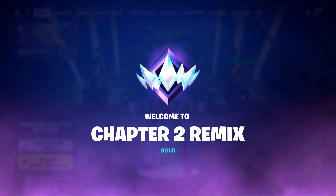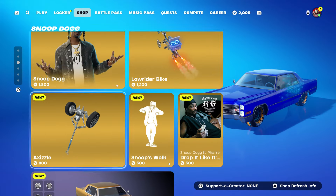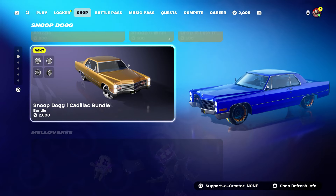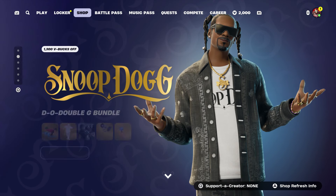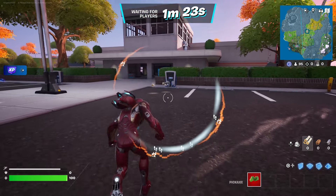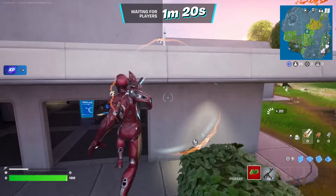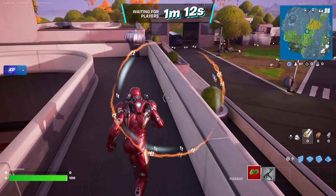We don't have to hover to the Eminem skin again because we already did that. We're just going to start up a Battle Royale. Once you start it up, hover to whichever skin — you're going to get the car for free too. I'm going to wait until we start the game and then I'll tell you what to do next. Just be patient and wait until we spawn by the Battle Bus.